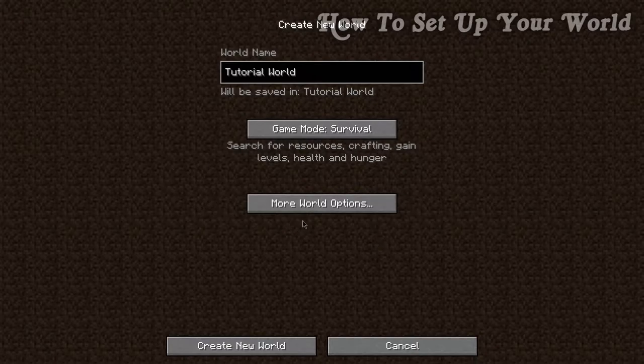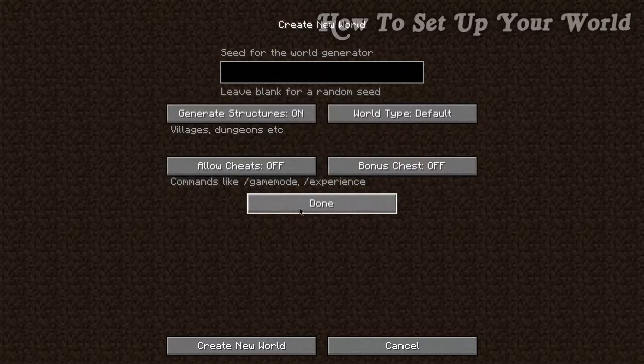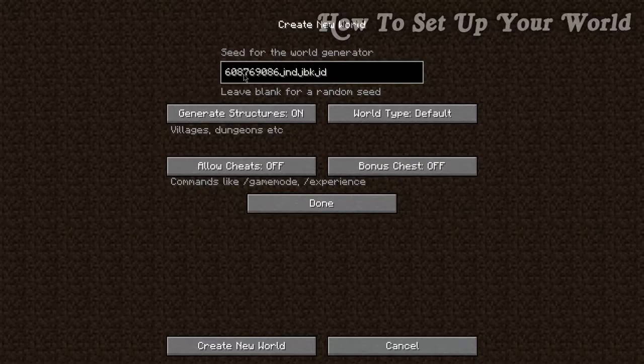Now let's look at the more world options. The seed is how your world will generate. There are websites — I'll link one below — where you can see what your world will look like before you generate it, then copy that string of numbers and insert it here. You can insert any numbers or letters you like. For this tutorial we're going to use 'guide', but if you leave it blank the world will still generate.